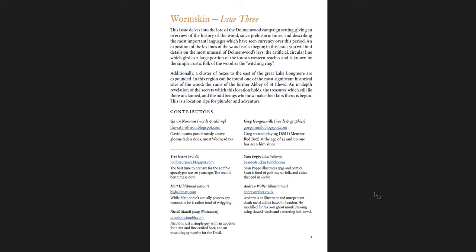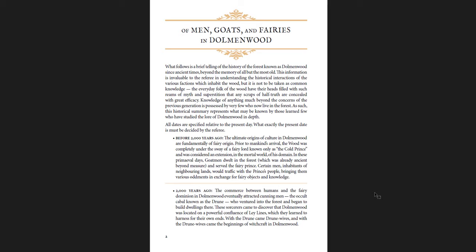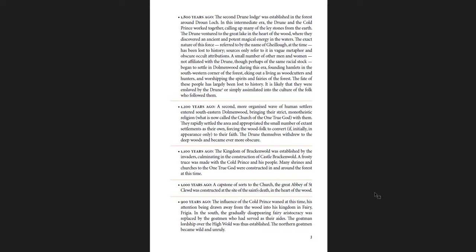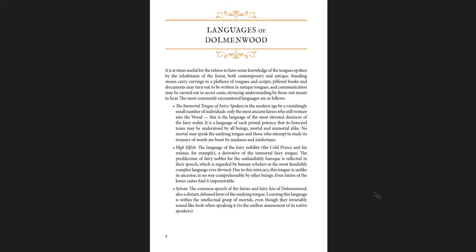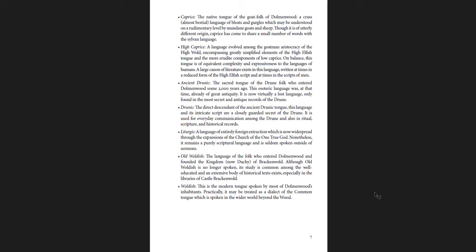Of men, goats, and fairies in Dolmenwood — issue three is where you first get a description of the history and the different relations between these three major groups: humans, goats, and fairies. With the different relationships, the timeline, and the factions involved — the Druun being one of the most important. The Languages of Dolmenwood: you have the Immortal Tongue of Fairy, High Elfish, Sylvan, Caprice, High Caprice, Ancient Druunic, Druunic, Liturgic, Old Woldish, and Woldish.